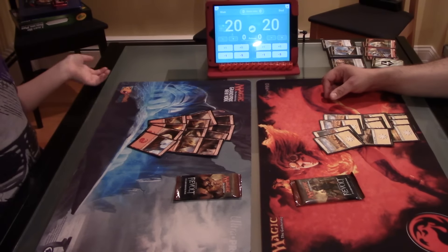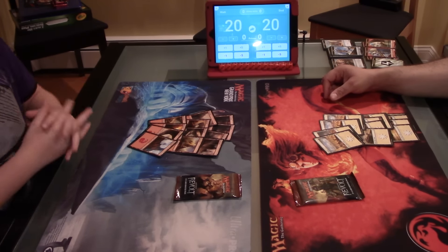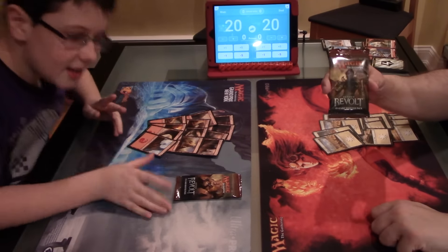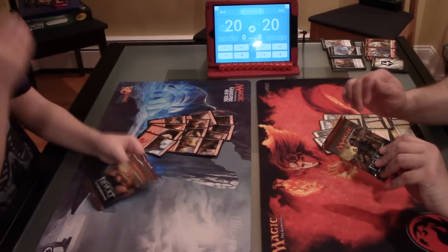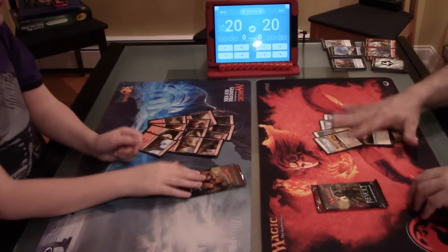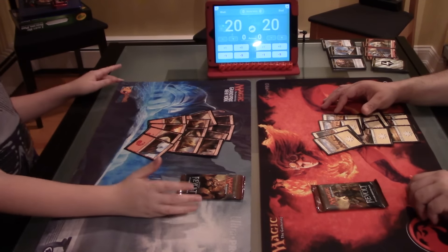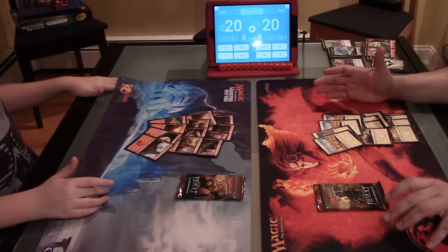My family and I have our own way of playing pack wars, and we also have some house rules. Dad, would you like to explain them to everybody? Sure. So what we do is we take one normal pack of Magic, open it up, don't look at the cards, take out the land and the token, and then you shuffle that together with the lands that we set aside. Now you'll notice I'm playing with all Plains and I'm playing with all Mountains.